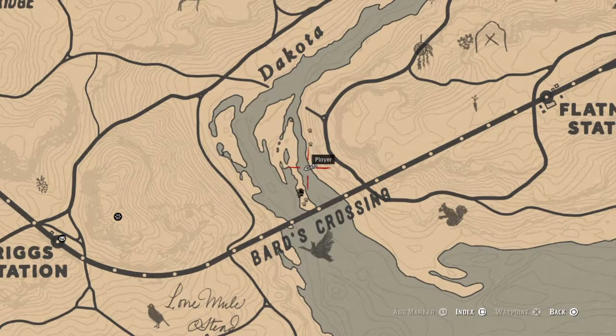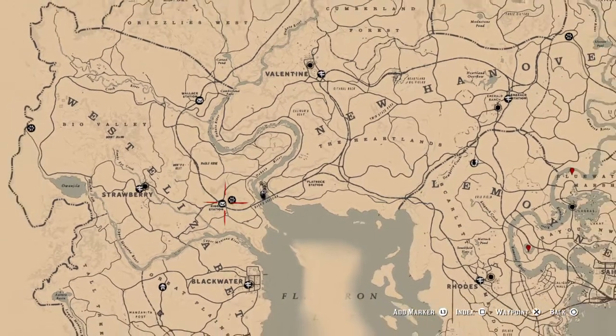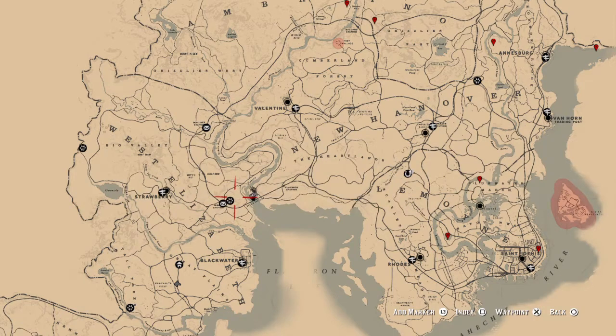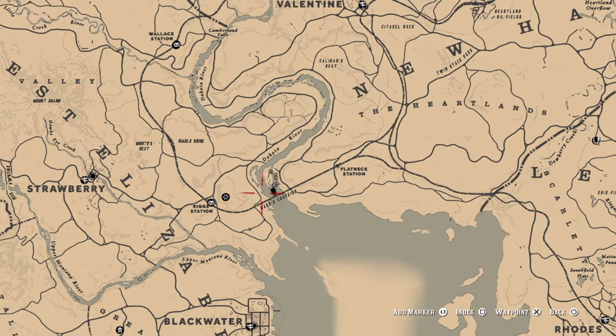I'm gonna show you where this is real quick. It's at Barge Crossing on the Dakota River, which is pretty close to Riggs Station. For you guys that don't know where this is, I'm gonna zoom out so you can see the whole map. It's right here — you can pretty much walk anywhere in this area from this side of the track, around in a little circle right here.